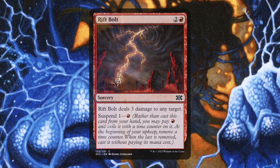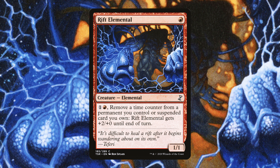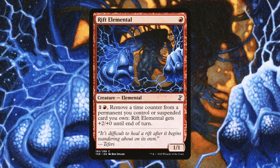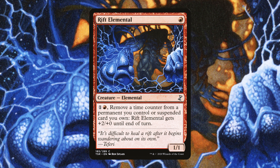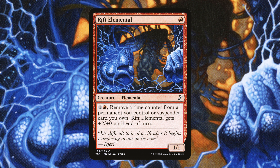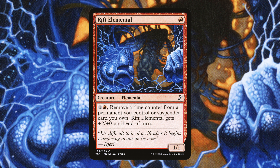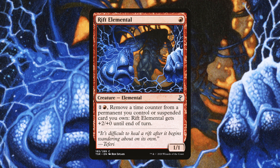Next is Rift Elemental — for a single red mana, a Creature Elemental with 1 and a red: remove a time counter from a permanent you control or suspend card you own, and Rift Elemental gets +2/+0 until end of turn. In addition to making this absolutely massive, you can pay 2 mana to remove time counters from permanents you control. This seems excellent in this deck. Having a turn-one play like this is really cool, and in response to blockers being declared you can remove a bunch of counters and deal a ton of damage.